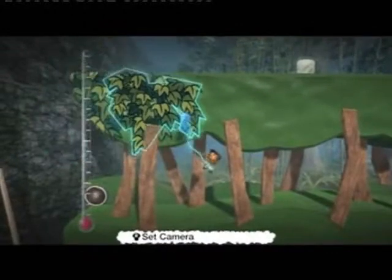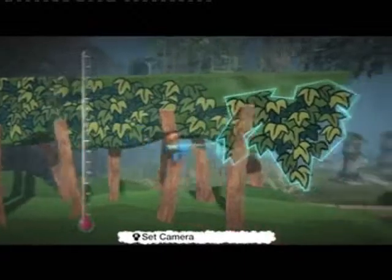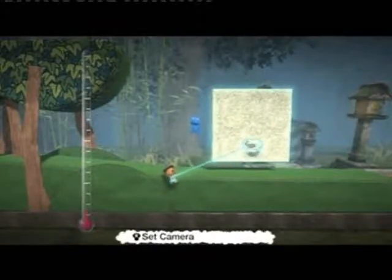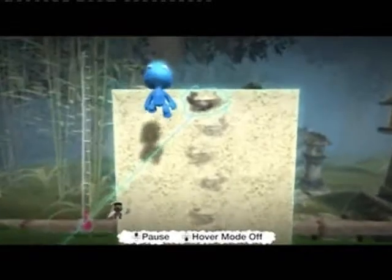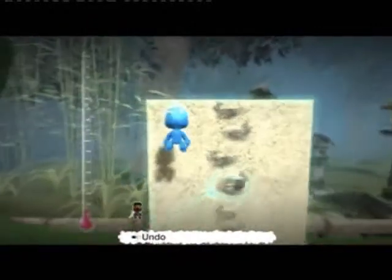Do you remember the sticker from the cave tutorial? We use this sticker a lot — it gives a fantastic leaf effect. But if you fancy making an original forest, you might want to try this technique using custom stickers. We've got a blank piece of material and we're going to stick some little rabbit stickers onto it to create a new texture. Experiment yourselves and come up with your own ideas.